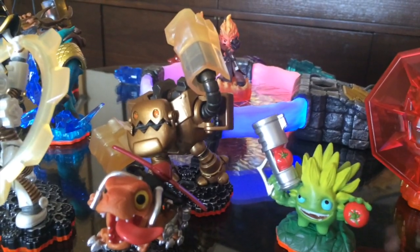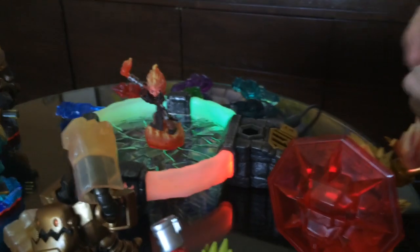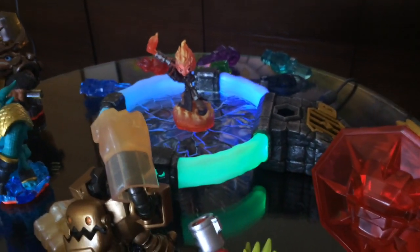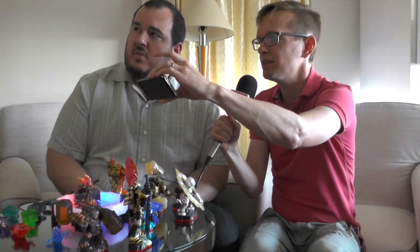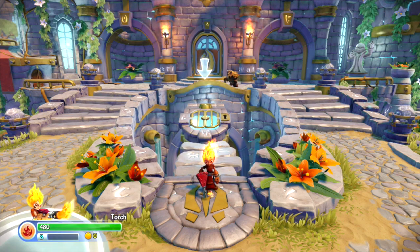To trap all the villains you just need eight traps — that's correct. Well, actually to trap all of them you can just play the game, but if you want to play as them and put them in a trap you would need one for each element. So when you're trapping you don't need to match the element, but when you bring them back you do. To play as them you need the trap, but to get them into the vault and defeat them you don't need the trap.